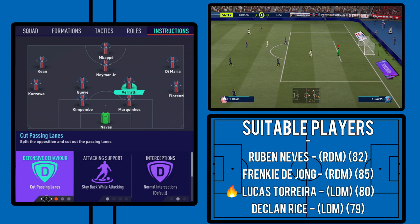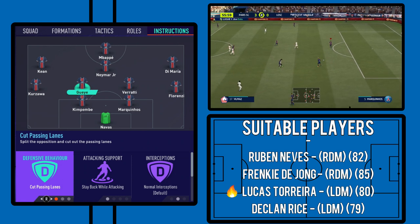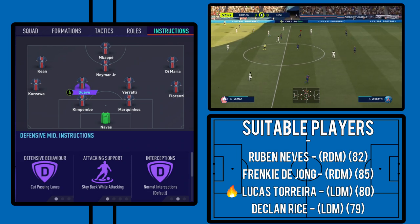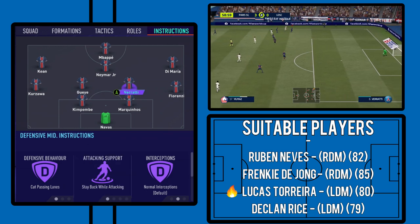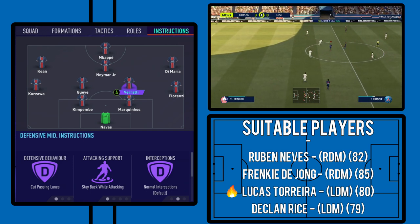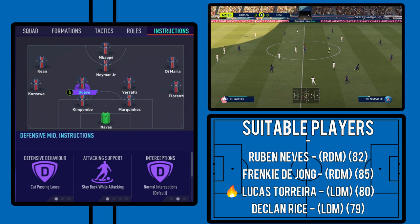As for the roles, we've got cut passing lanes on both — man-marking doesn't really work well in this game anyway. They have more of a lane press rather than man-to-man, which is slightly different from the Bielsa tree we mentioned. With attacking support, we have them both on stay back while attacking. One's the aggressive defensive midfielder and the other's the deep-lying playmaker, so you don't want them coming forward. The full backs will overlap, and the holding mids can protect the space left behind, giving you four solid defensive players alongside the two centre backs.